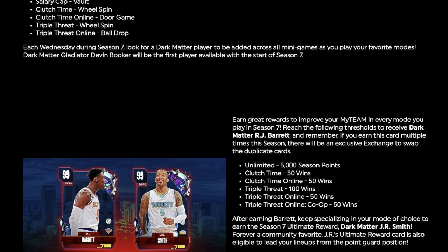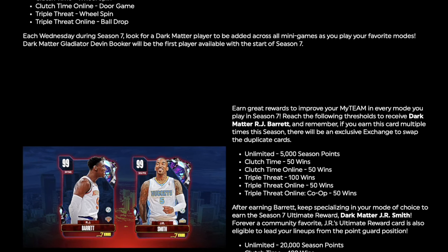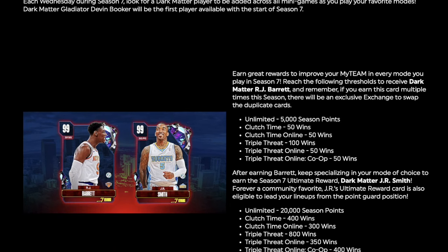Earn great rewards to improve your MyTeam in every mode in Season 7. Reach the falling thresholds to receive Dark Matter RJ Barrett, and remember — if you earn this card multiple times this season, there will be an exclusive exchange to swap the duplicate cards. For Unlimited, you need 5,000 points. After earning RJ Barrett, keep specializing in your mode of choice to earn the Season 7 Unlimited reward of Dark Matter JR Smith — forever Community Favorite. JR's Unlimited reward card is also eligible to lead your lineups from the point guard position. They must be changing his release.